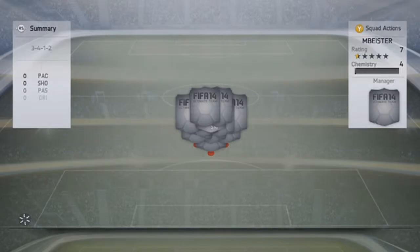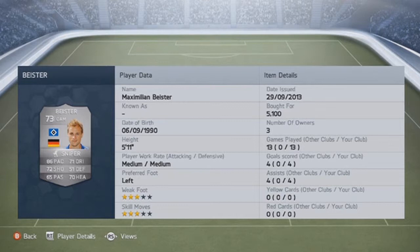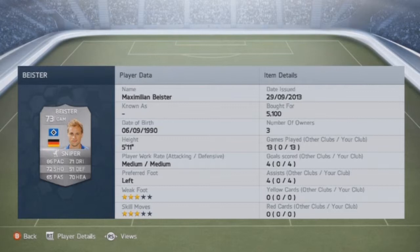What's up guys and welcome to episode 2 of my play review series. This time it's all around Beister, which you can tell by the title of the video, and of course he's already in the squad. Beister is from Germany. I use him as a center attacking midfielder, but by default he's a center forward. He's got a medium work rate, so I thought he was a little bit better in a center attacking position rather than a center forward or striker position.